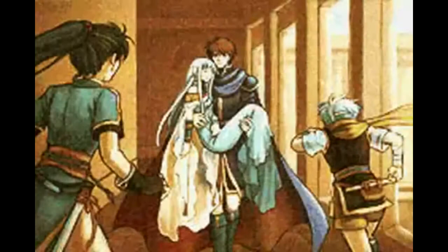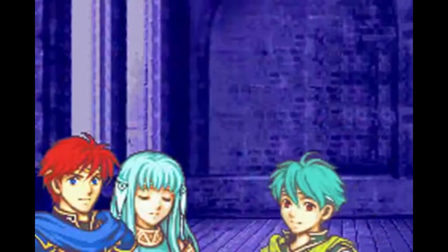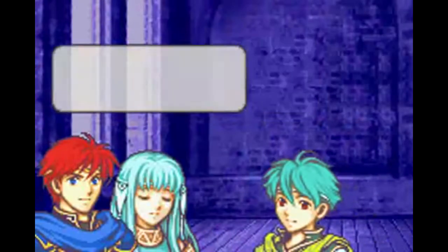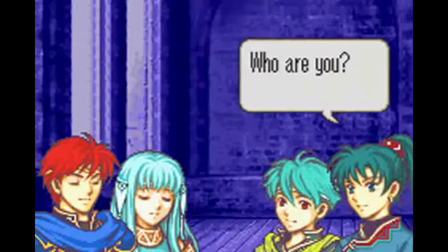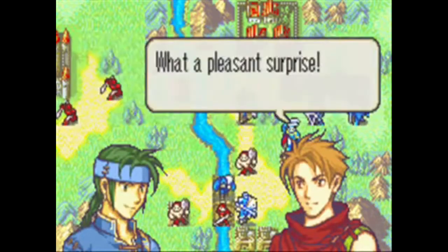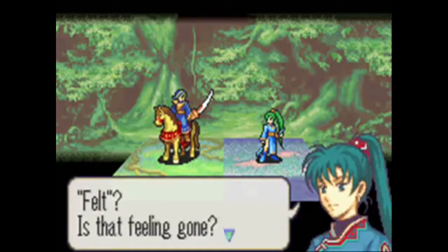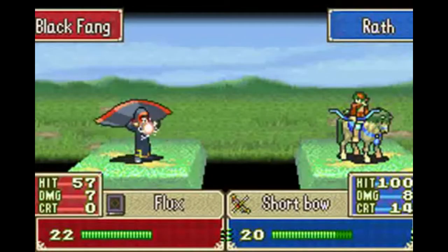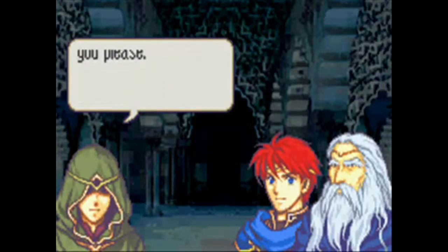You aid Lyn and her allies in returning home to be with her ailing grandfather before her great uncle Lundgren can ascend to the throne through poisonings and attempting to kill Lyn along the way. You'll meet Eliwood, the son of the Marquis of Pherae, who aids you on your journey — unbeknownst to you that your fates will continue together past this initial adventure. A year later you recruit a large cast of allies, square off against the Black Fang, enhance your fighting prowess, and discover the truth in the world and the legend between humans and dragons.